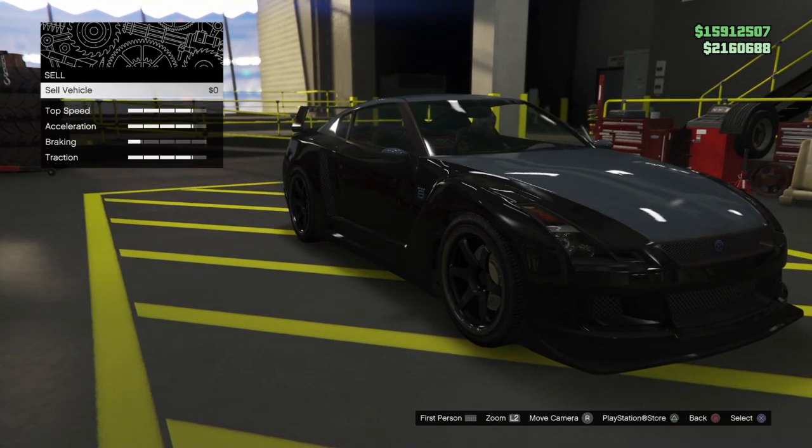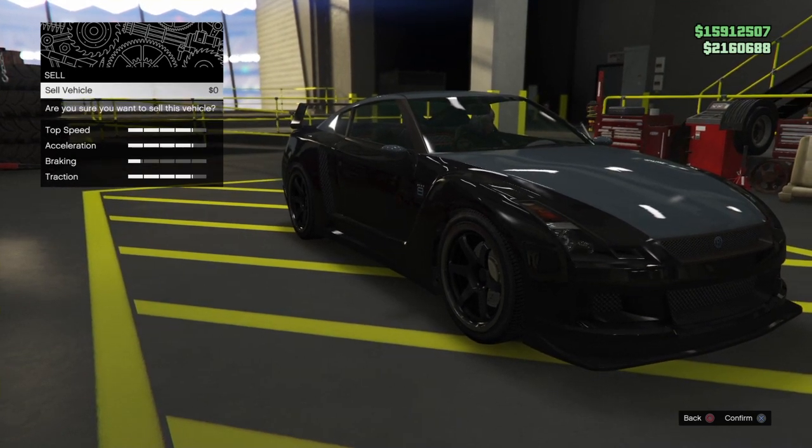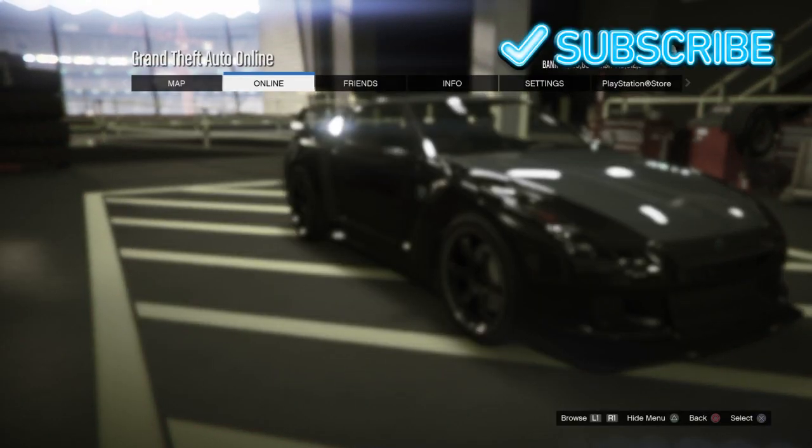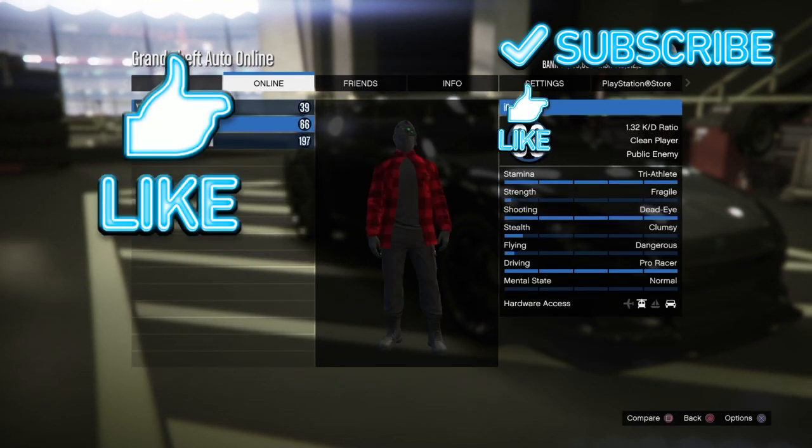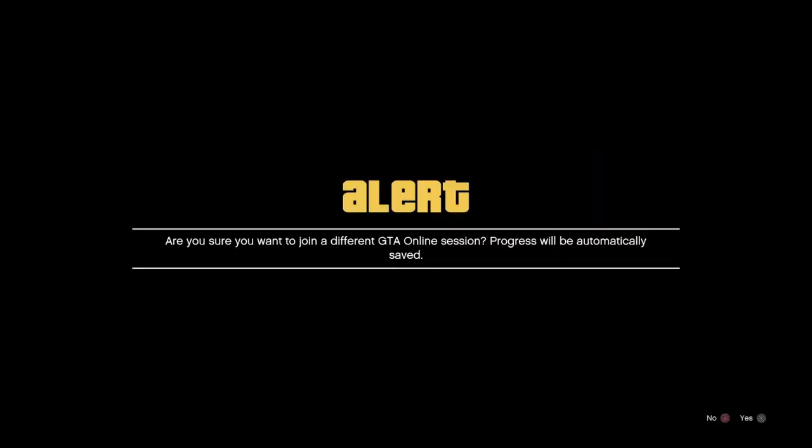Go down to Sell and double click X. When it says 'Are you sure you want to sell this vehicle?', push Start, go to Online, go to Players. Your friend is in the lobby — go to Join This Game. From here you get an alert.